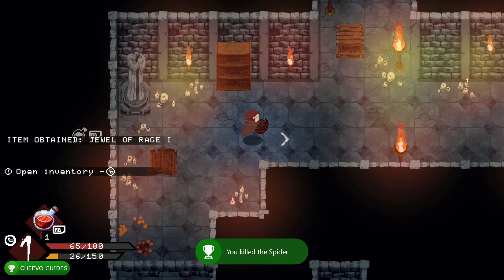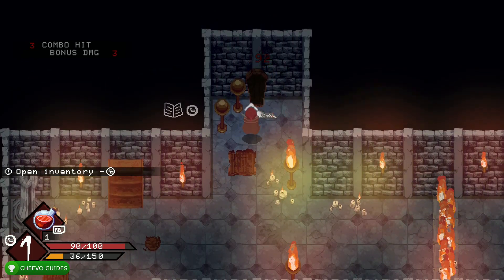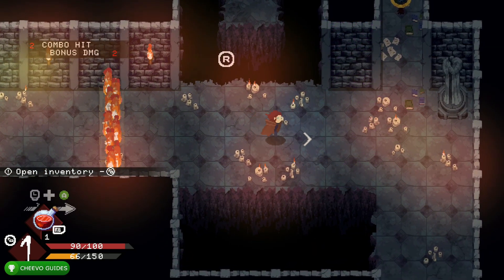After that, come up here, destroy this box, and pick up the potion. You can use the potion by pressing RB. You should also unlock an achievement for killing a spider. Make sure that you pick up any items that drop because we have an achievement related to picking up five items. Go ahead and destroy that box, destroy that enemy, and we can go ahead and dash through this fire.